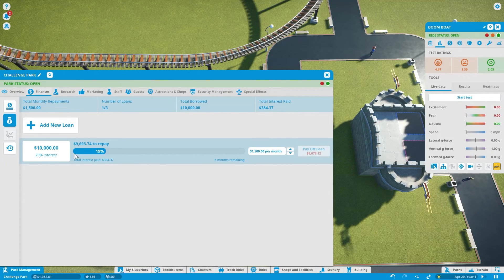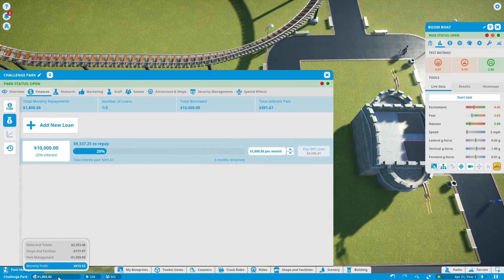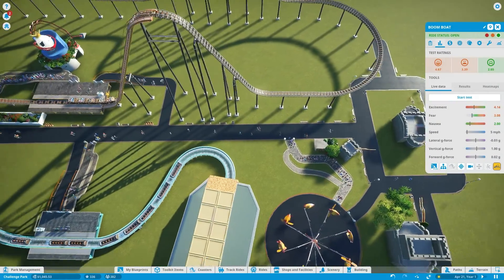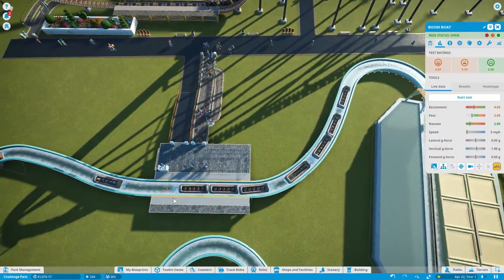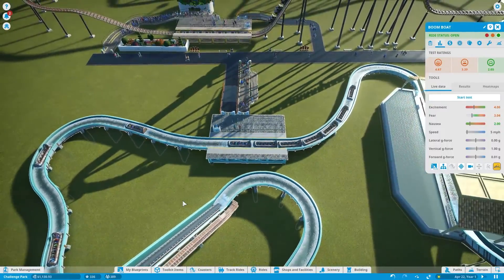Let's check on our loan — it's coming along. If we start making more money, we can increase the amount we pay back. And if we make a lot of money, we can pay off the loan and avoid some of the interest. What I might do is increase the repayment to $1,800 a month, since we're bringing in some decent cash. Let's see how people are reacting to Boom Boat.